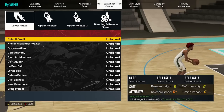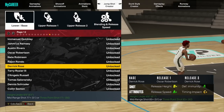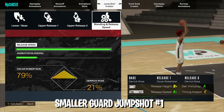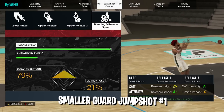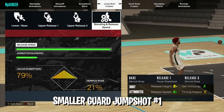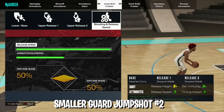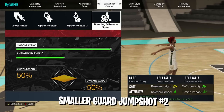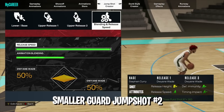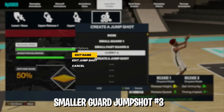Now for small guard jump shots. Option one: Derrick Rose base, release one Oscar Robertson, release two Derrick Rose, 79/21 blending, max speed — this is the one I use in a lot of my events on my small guard. Option two for small guards with a Stephen Curry base: release one Dwyane Wade, release two Dwyane Wade, max speed, 50/50 blending.